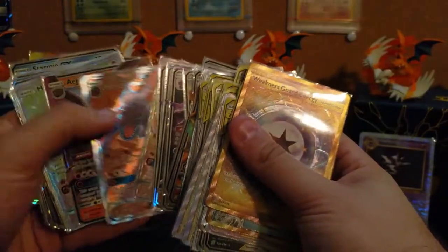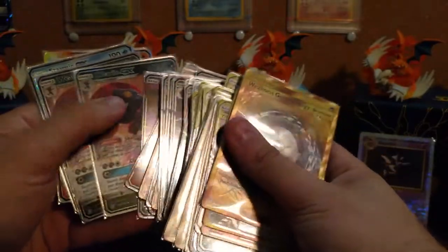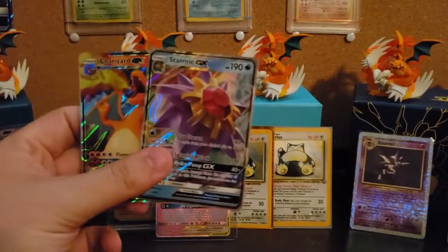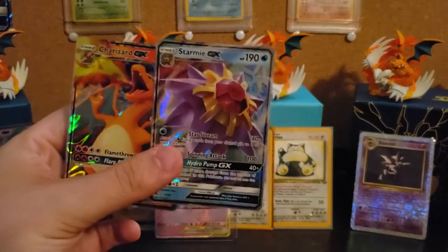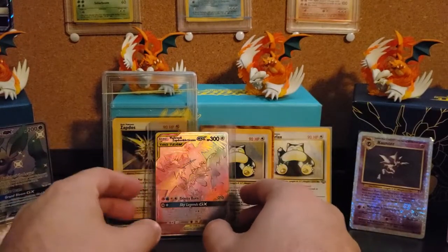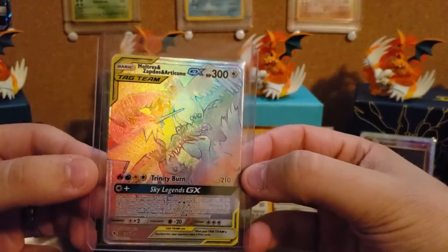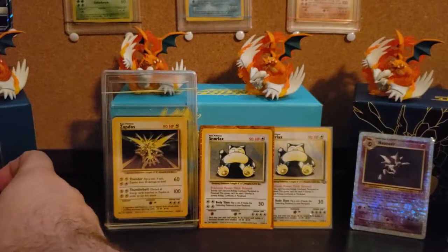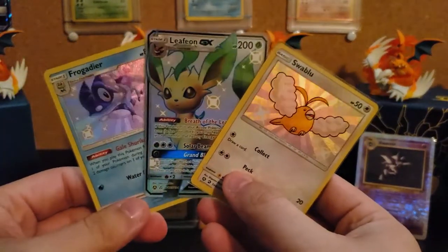I feel like this is mostly just junk back here. I did open up 12 packs of Hidden Fates. I have 64 more packs on the way, but there's just two of the GXs I got from that. I also got this one from it. It's pretty cool. And then a couple more that I got are just these Shinies.